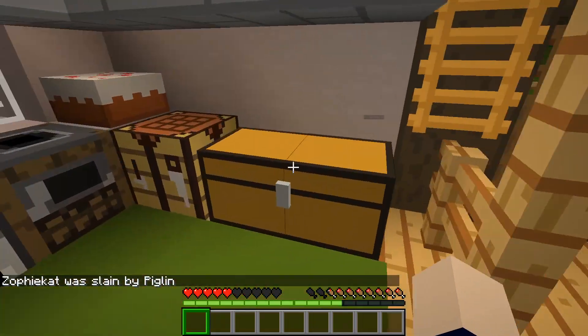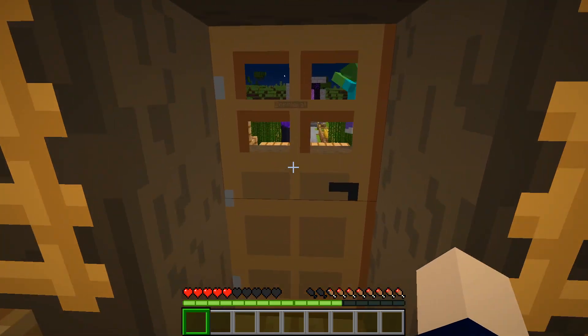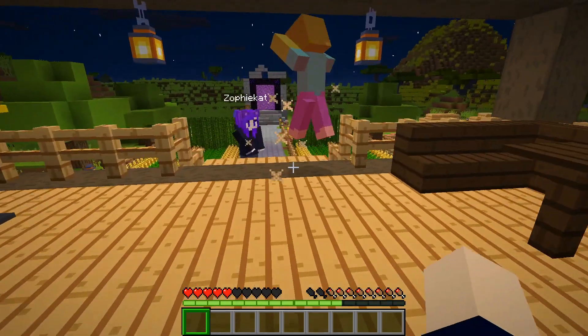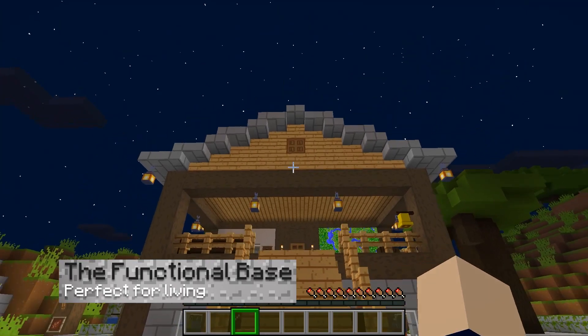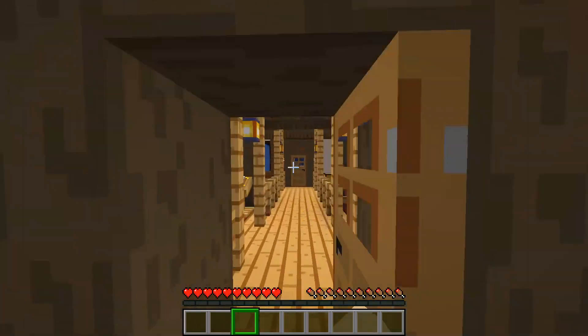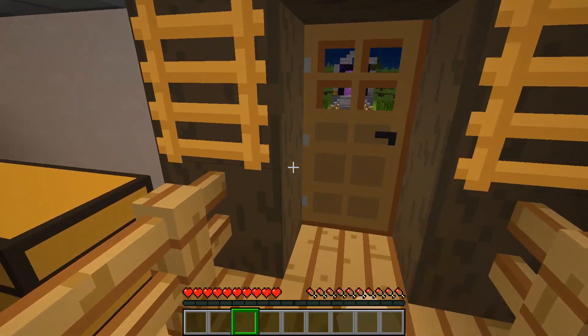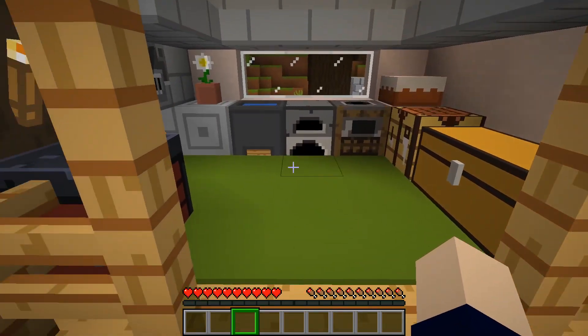We have set this base up to give you the best head start on the new update. There is quite a lot to explore at your new base, but here are just a few of the quality of life features included in this pre-made world. The first thing you may notice is the large house nearby. This base was created with functionality in mind. It includes many useful rooms in compact spaces, such as the enchanting room, the armory, the kitchen, and the bedroom.